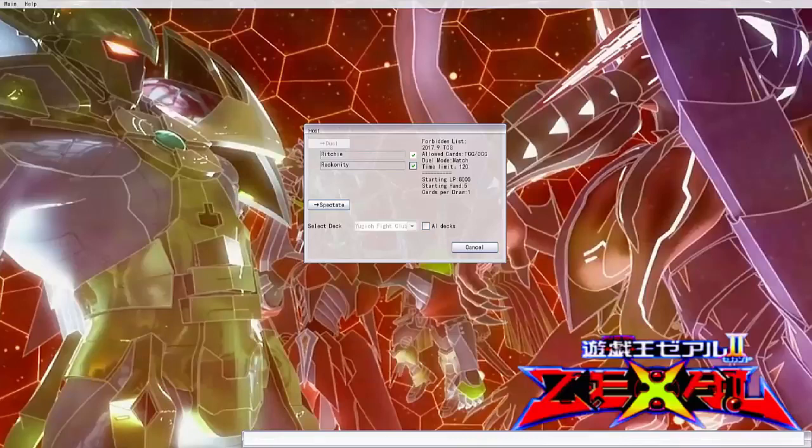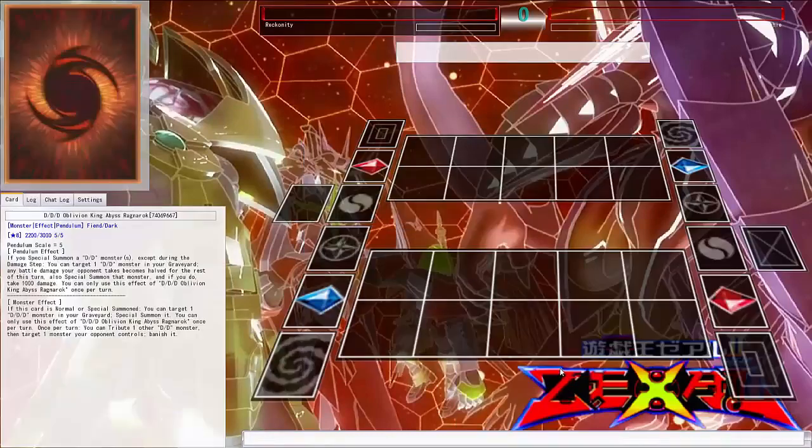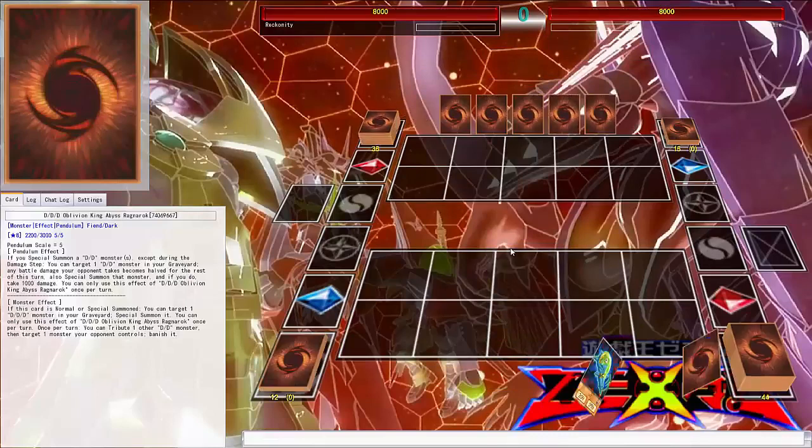Today I'm here with Rockarni and we're doing YuGiOh Fight Club Season 2. We have some new decks here — I am running a rock deck from the draft this time. Rec, what do you have? I have a fiend deck, so like D/D/D — it's easy. Something new for this season is pendulums are allowed, therefore I am facing a pendulum deck right now and that's going to be interesting for me.